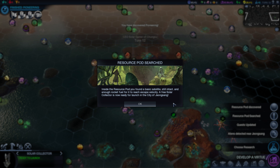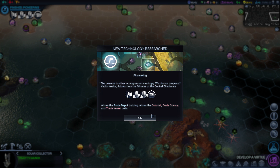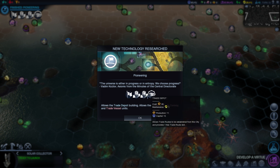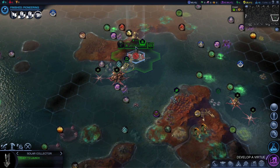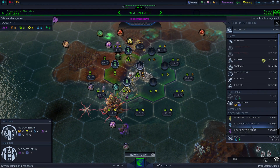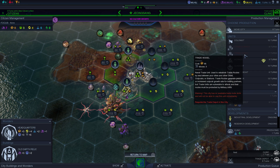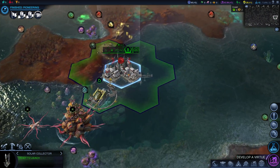Inside the resource pod, you found a basic satellite still intact and enough rocket fuel for it to reach escape velocity — a free solar collector is now ready. We discovered pioneering, which gives us the ability to build colonists, trade vessels, trade convoys, and trade depots. We're gonna go ahead and do that once we're done with this clinic — do a trade depot. We don't actually have anything to trade to, but hopefully one of those city-state type stations pops down soon and near us.